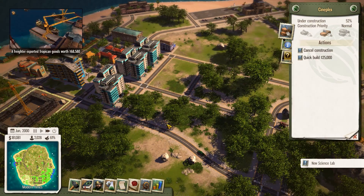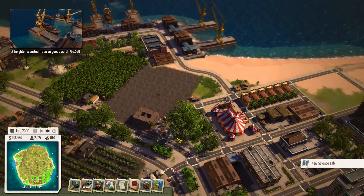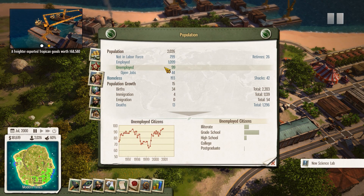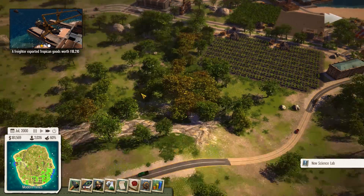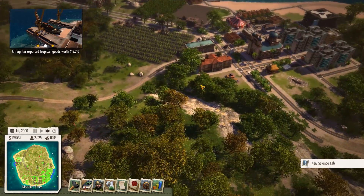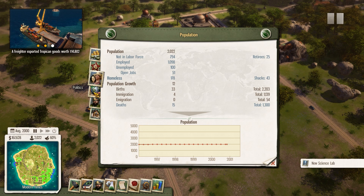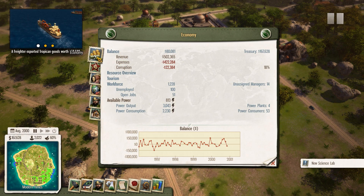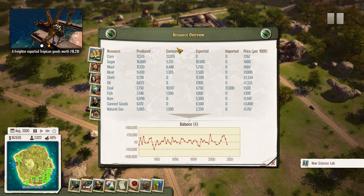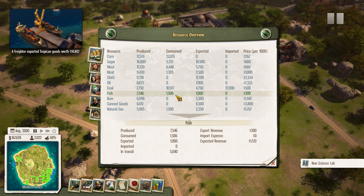Hopefully this will speed things up a little bit — we're making so much money now, it's fantastic. Our population is growing slowly but surely. We have 99 unemployed — we could do some farms. It would be nice if there was a view that tells you what you actually need in terms of resources. Let me check — politics, dynasty, happiness, economy, corruption, resource — oh there is one! Can I sort by columns? Consumed: cloth and oil.